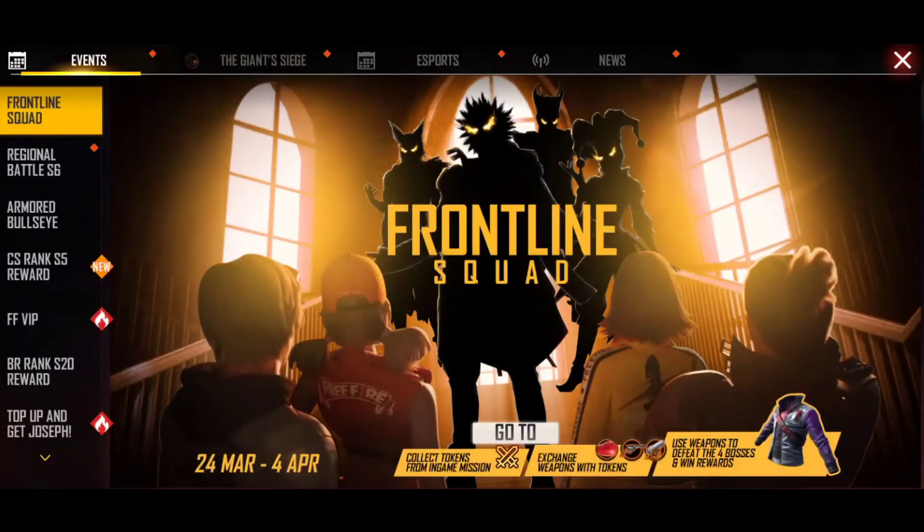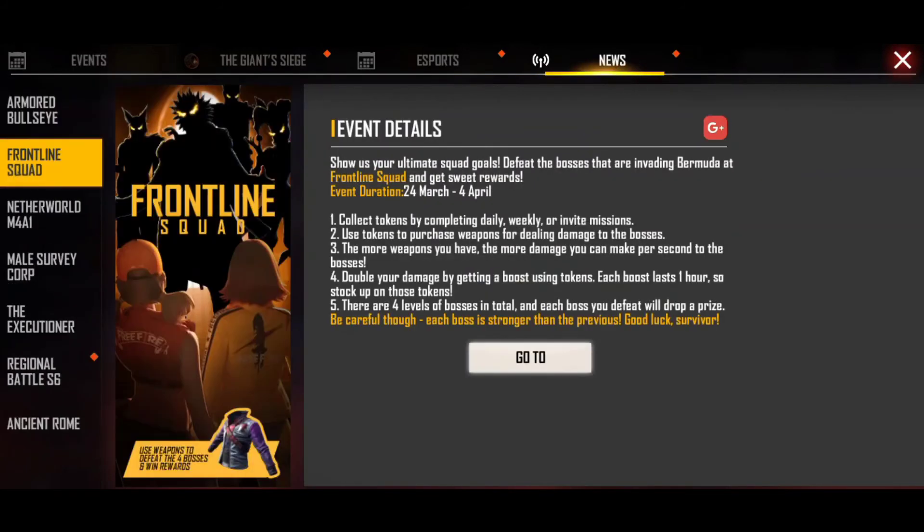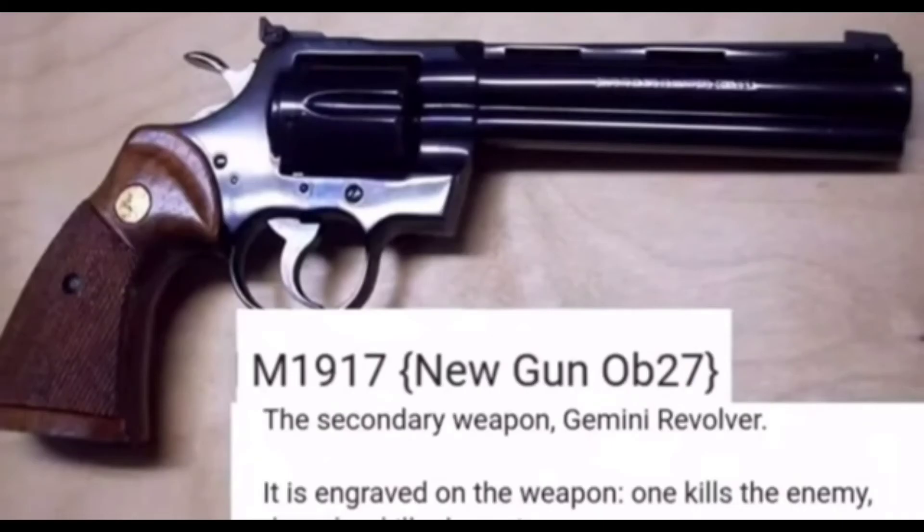Now we have finished the event and we will see the upcoming update. So first, there is a pistol-like gun. This gun is the image — in the game there is a lot of graphics. This gun name is M1917.